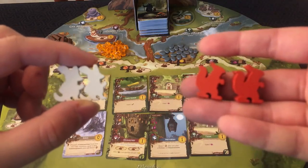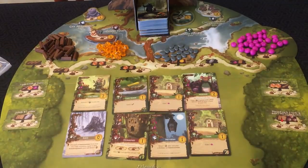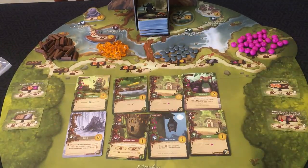Each player starts with two little worker tokens and a handful of cards. Depending on who's first, the first player gets five cards, the next player gets six cards, and so on. On your turn, you will take turns performing one of the following actions. These actions may be performed in any order, but only one action may be taken per turn.